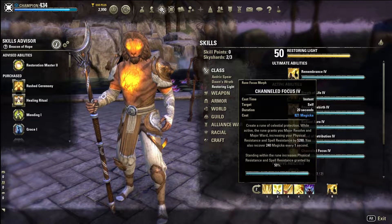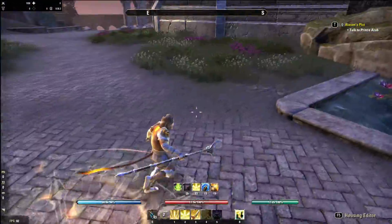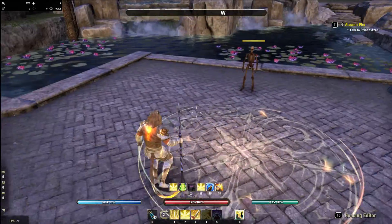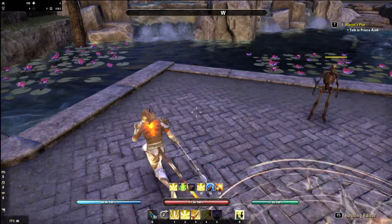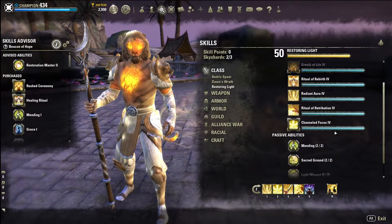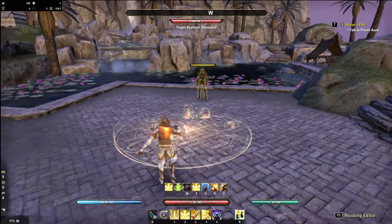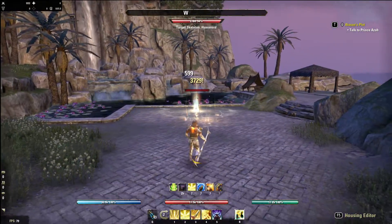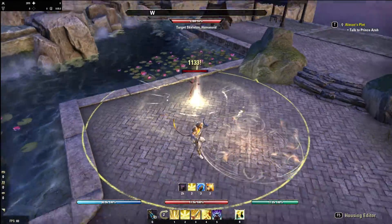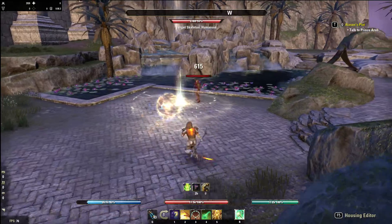Next is Channeled Focus - this gives us resistances and a bit of sustain from our mag pool while standing inside, plus a bonus to resistances for being inside. If you move out it is okay. We also have Luminous Shards - everyone knows this spell. You want to keep that up all the time for your tank, your stam DPS, and anyone else to sustain their resources, as well as generating synergies.